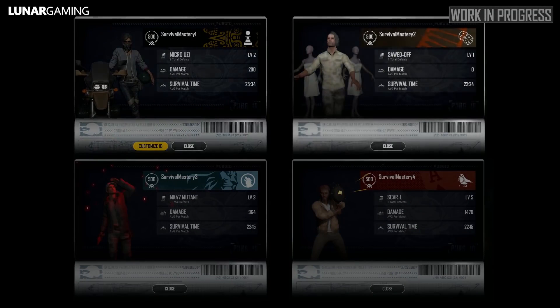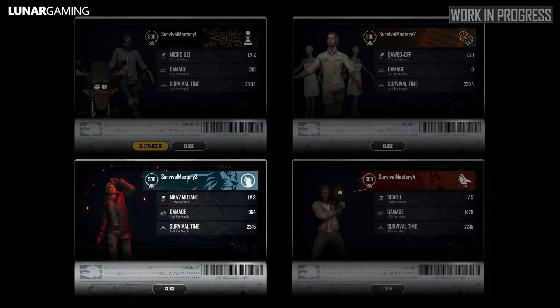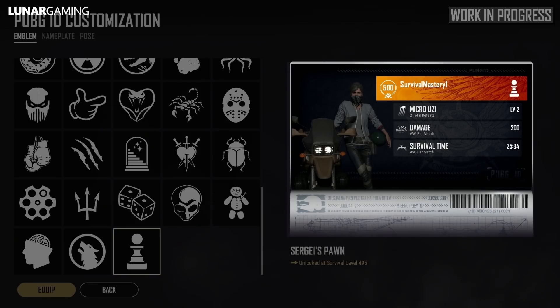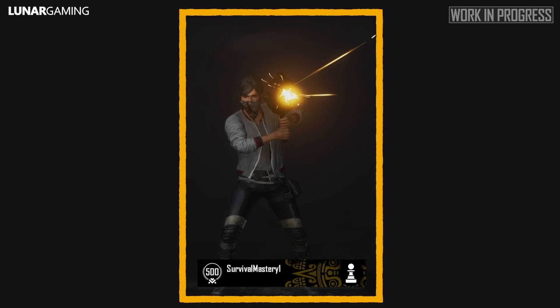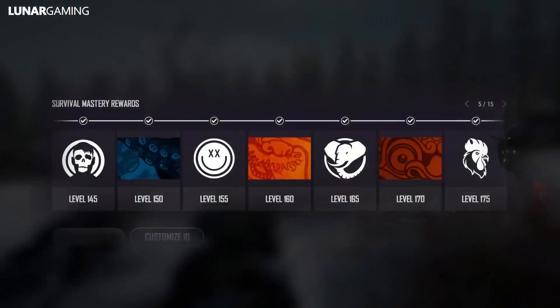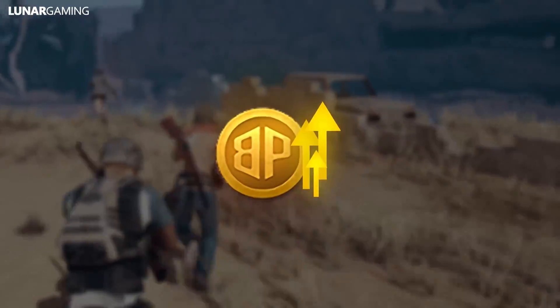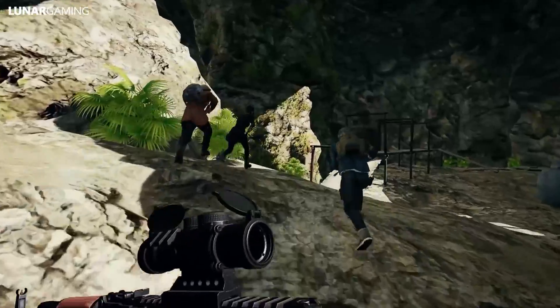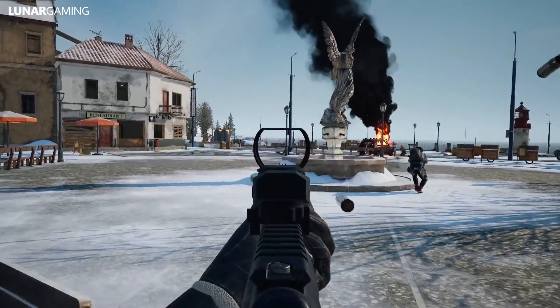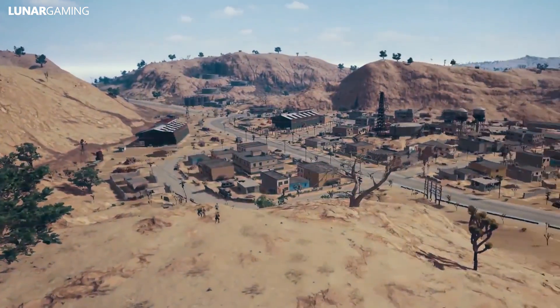For emblems, you get one for every 10 levels starting from level 5. Backgrounds are rewarded every 10 levels starting from level 10, and player poses are rewarded every 100 levels starting from level 100. Every level that doesn't have a specific reward will grant you BP. That's everything you need to know about the new Survival Mastery system.